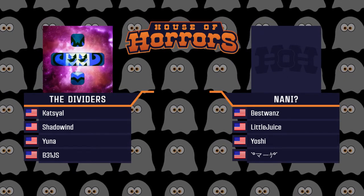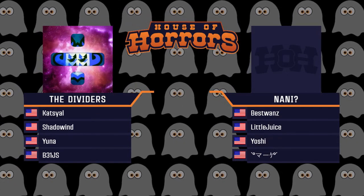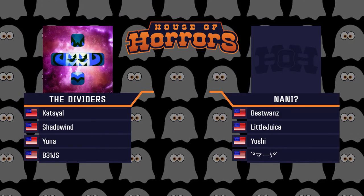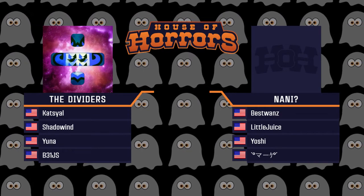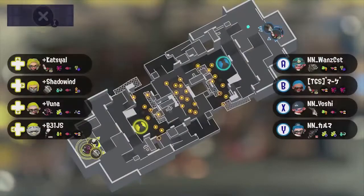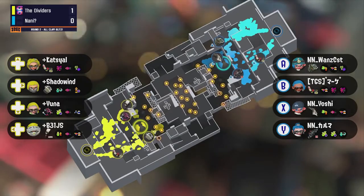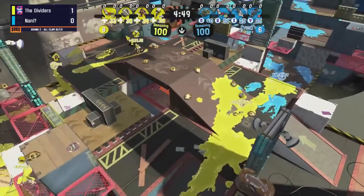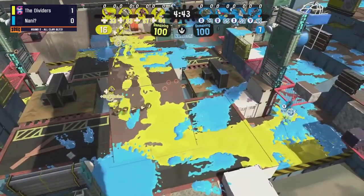I actually like Sturgeon Shipyard Clam Blitz. I think Sturgeon is a perfectly fine map for it because there's lots of different avenues to score. I know some people don't like that you can stand in the snipe area and still score, but the opponent has that option too. As long as you take care of the middle, have good clam control, and always have enough to threaten a push, it's a very fun map. Any hot takes? I really hope to see Yuna on the Dapples again — there's an interesting trick you can do with Dapples on this map specifically in Clam Blitz.